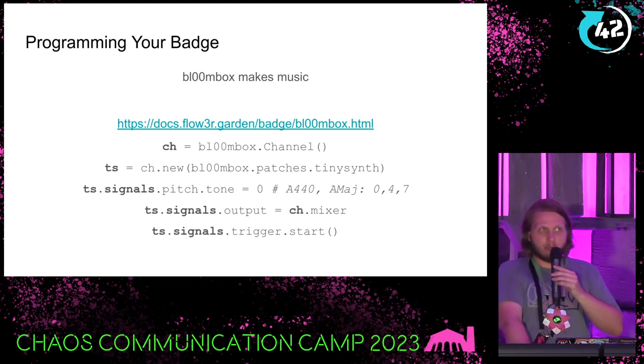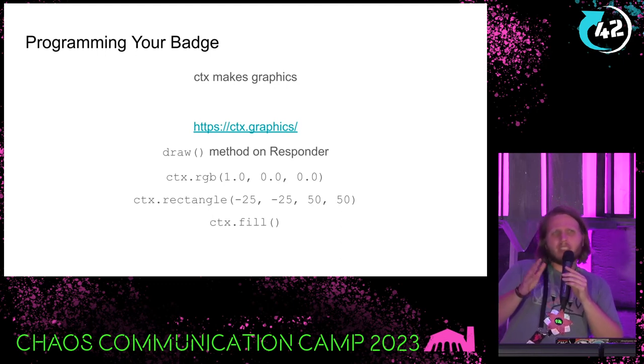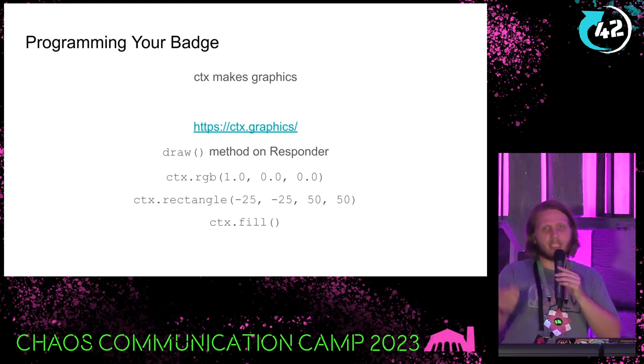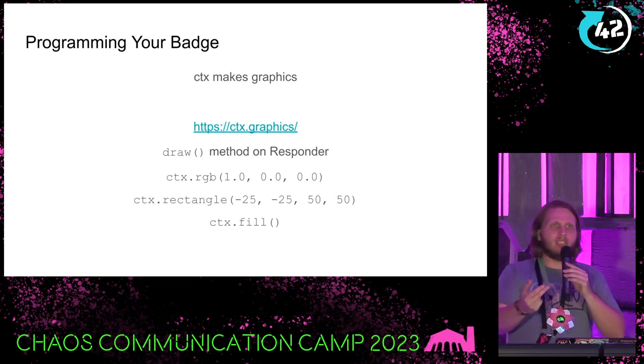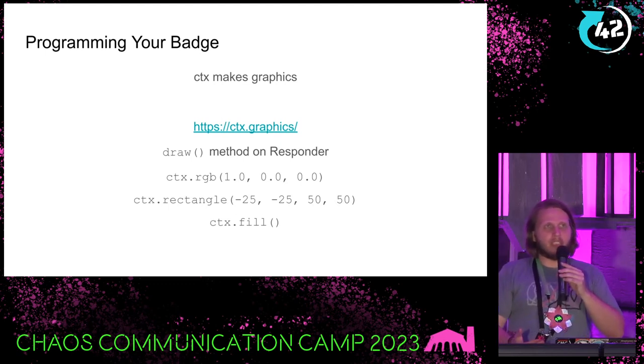Read the docs. If the docs are not understandable, please let us know — we'll do our best to fix them. Another big component of the programming environment is CTX. CTX is an amazing little library for drawing vector graphics. All of the menus and graphics you see are built real-time from vector graphics on the badge itself. You do not need to pre-render fonts or upload image files. In the STEM environment, you put your drawing code in the draw method of your responder class, and every so often the badge renders what you respond with.